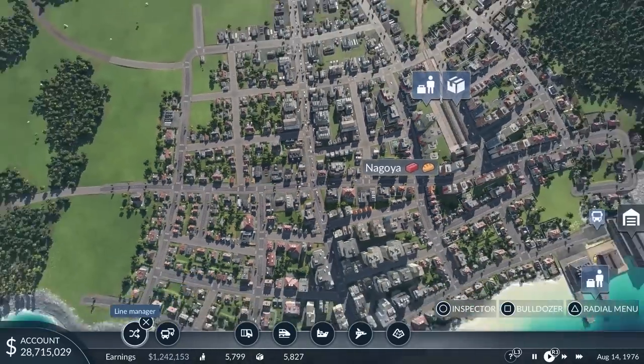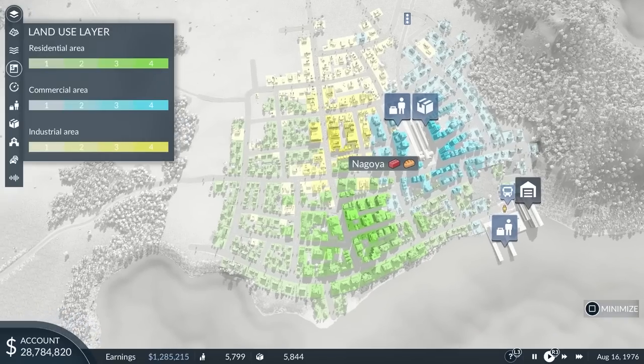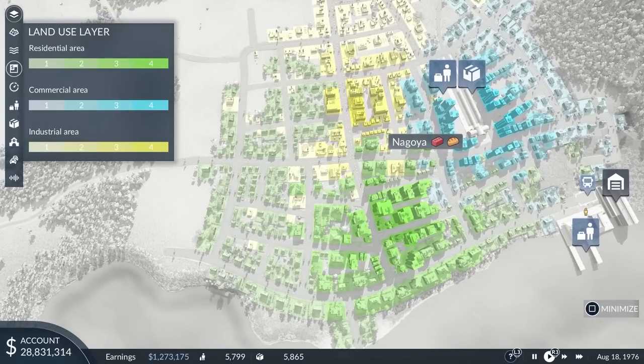Via the radial selector the layer menu can be accessed to visualize the land uses. People live in the green buildings, go to work in the yellow industrial buildings and go for shopping to the blue commercial buildings.